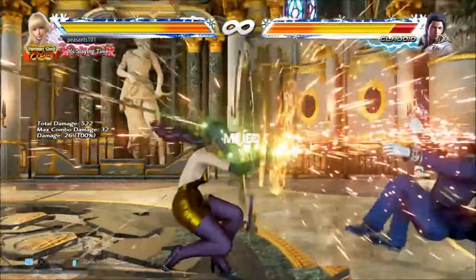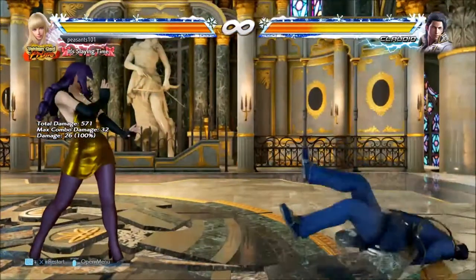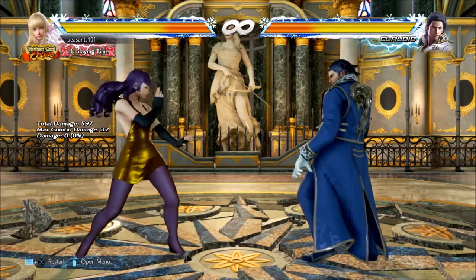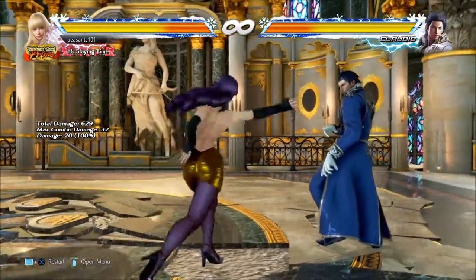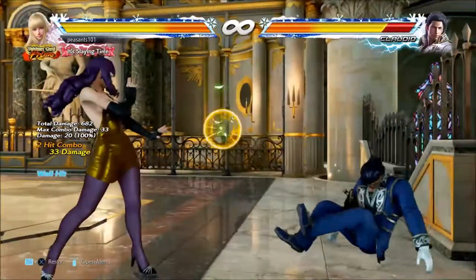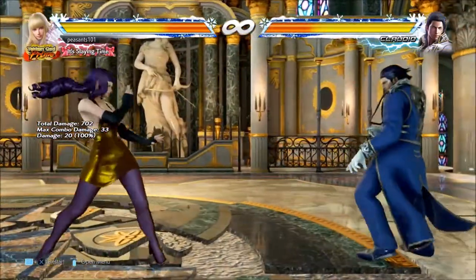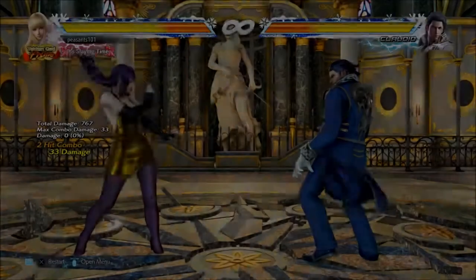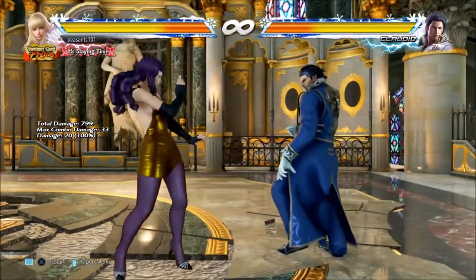1-2 and 2-4 are her 10-frame punishes, so they're very fast and very safe on block. 1-2 is only minus 1, and 2-4 is only minus 2. As you can see, 2-4 knocks down and is also a screw. The 4-1 is her 12-frame punisher, as is her 1-2 knockdown. But 4-1 is only minus 1 on block, whereas 1+2 is minus 12 — so if you're going to use that, you have to be absolutely certain it's going to hit.